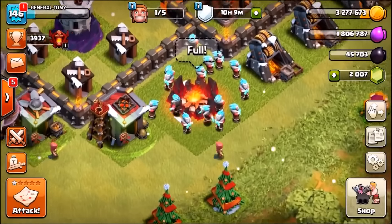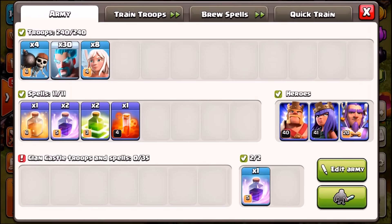The combo is very simple: we've got 30 ice wizards, 8 maxed out healers, 3 heroes, 2 rage spells plus an additional one inside the clan castle, a double jump spell, a heal spell, and a couple of wall breakers.